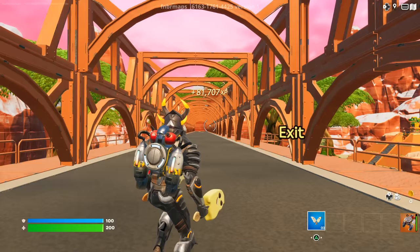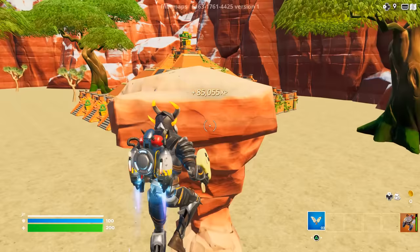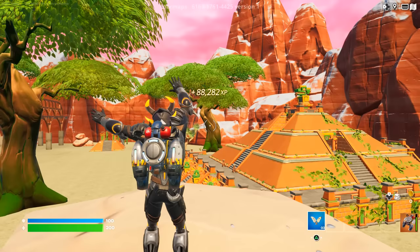Now it's pretty simple — jump off the bridge one final time and get on top of this rock right here using your jetpack. Once you're standing here, use any of your emotes and just AFK. You can leave your console and let the game keep getting XP for you.